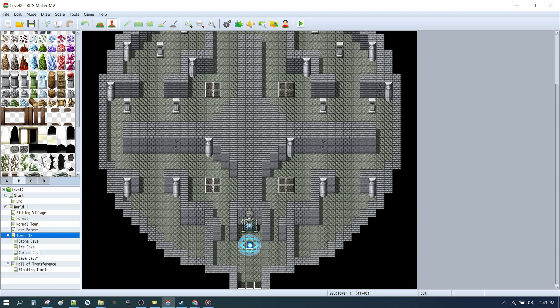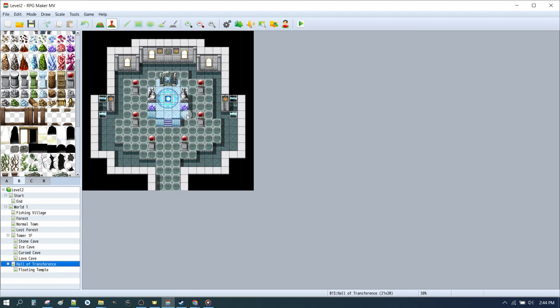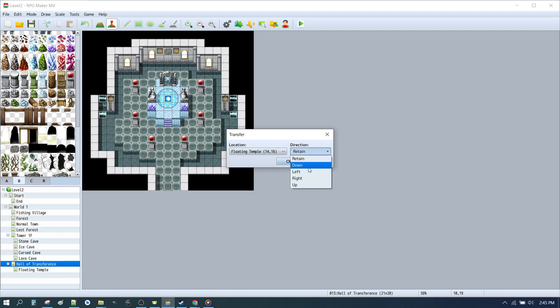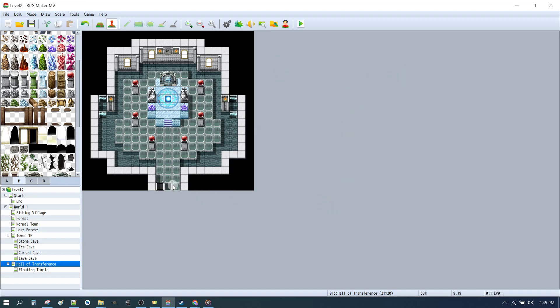The assumption is that the tower to hall of transference only opens after an event is kicked off — something like completing all the bosses in the four caves. Here we are at our hall of transference. We're almost done setting up our map. The hall of transference will simply have an exit from here — Quick Event Creation, Transfer, this time exiting to the floating temple, coming straight out the door. Doesn't matter but we'll go down. Copy that across to each of those, and then set up an entrance at the floating temple.